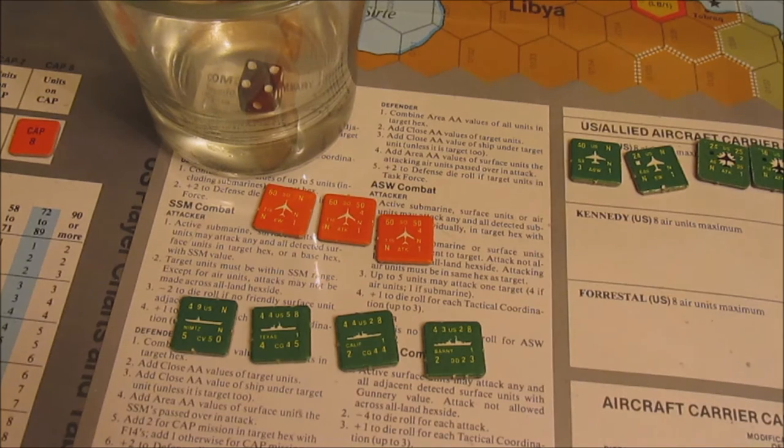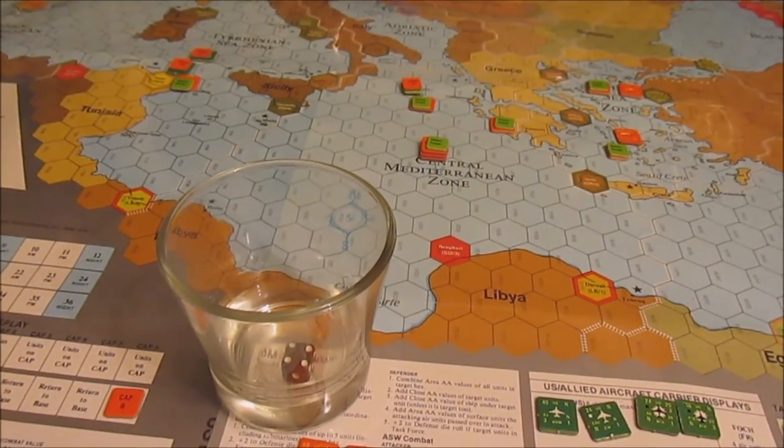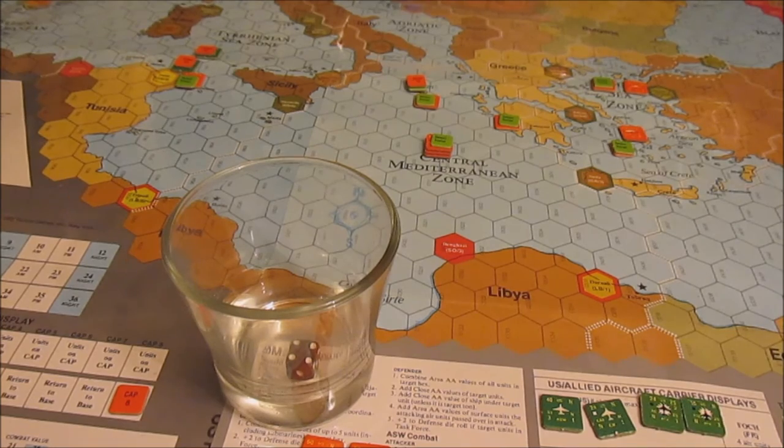That basically ends the game. The US now has no possibility of getting enough ships in there to secure enough victory points to pull ahead. We're going to go ahead and call it here. There are some things I did wrong early in the game — my messing up of the anti-submarine warfare rules in turns one and two hurt, and I also noticed I was using the submarines' defense value as their movement value instead of their actual movement.